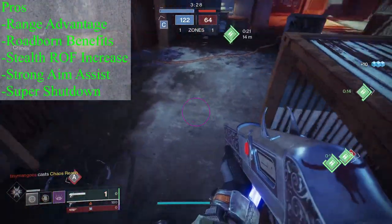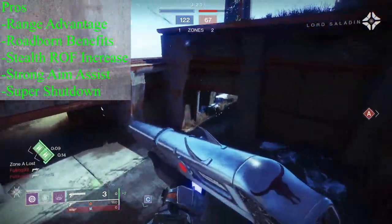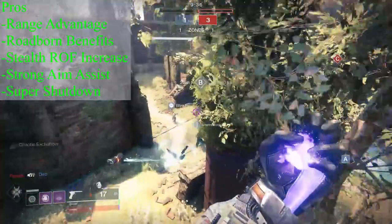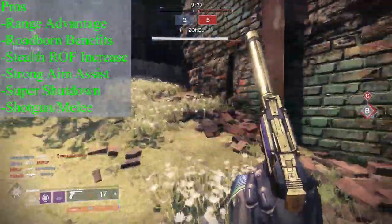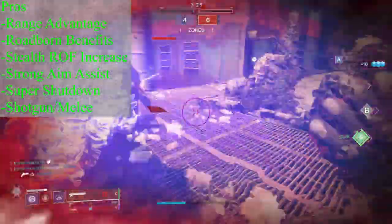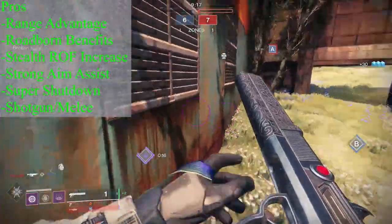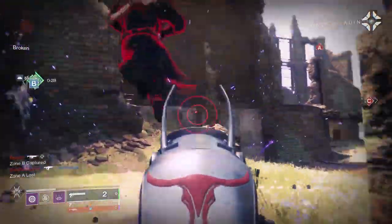Also, the ability to shut down supers is very nice. Given the speed and agility that most supers provide to their users, this is not a small task, but with a certain degree of skill and maybe a little bit of luck, the potential is there for you to down these supers before they down you. And lastly, the shotgun-melee combo is a totally serviceable option for lower skill players trying to get a handle on how slug shotguns work. You're going to miss your crits — probably a lot of them — but as long as you can put a slug on the body of your target when you're close enough to put your fist in their face, Chaperone outputs enough damage for that melee to finish off your target.